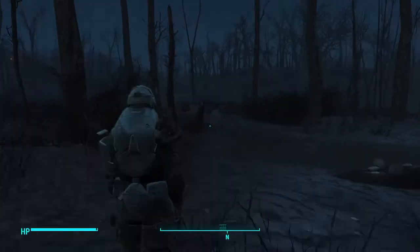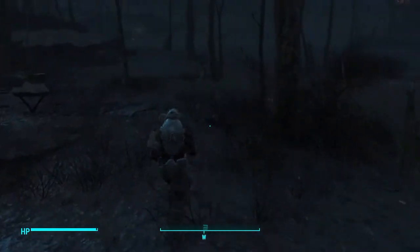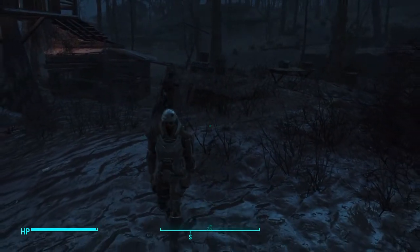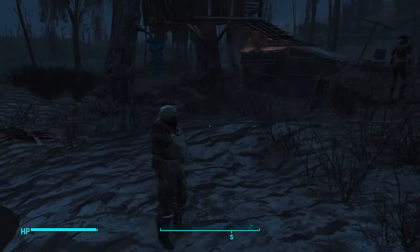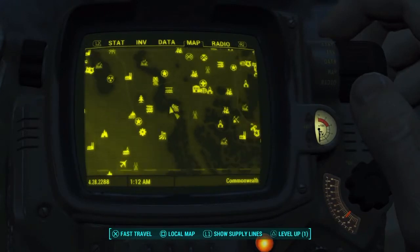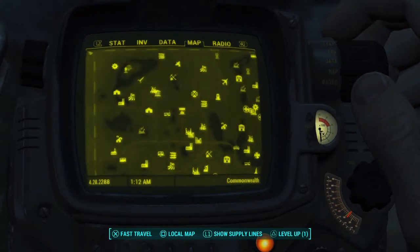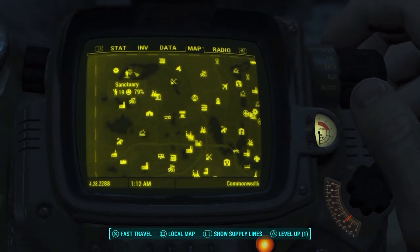I'm going to show you how to get an extra dog from a guy named Gene. You can find him throughout the wasteland — he's pretty much a guard dog vendor for your settlements. You can get a dog from him multiple times if you find him in different locations. It's a guard dog for your settlement, separate from Dogmeat. I already have Dogmeat and a guard dog at Sanctuary.